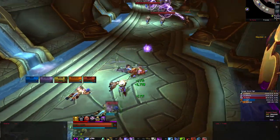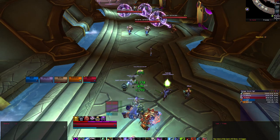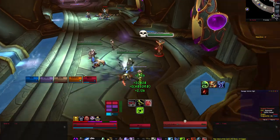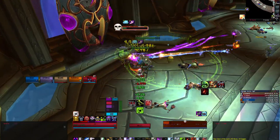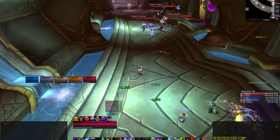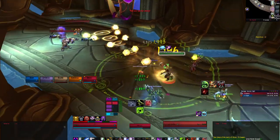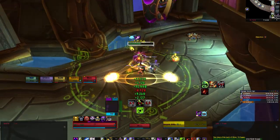Maguses will also cast and channel Arcane Bomb. This cannot be interrupted, but can be stunned. Arcane Bomb will summon an arcane orb that spirals out from the Magus until it eventually stops, dealing a moderate amount of damage to anyone it hits. Soul Priests will cast Psychic Terror, placing a purple cloud at the feet of a random player and fearing them once the cast is complete. You will need to utilize stuns, as normal interrupts will not work against this ability.